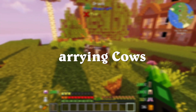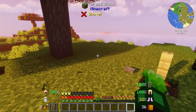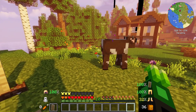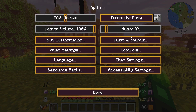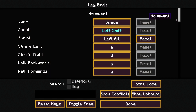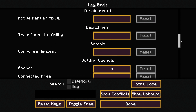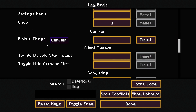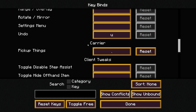The easiest way to get your cows into the trap is to use a mod called Carrier. It comes included with the Benchmark mod pack by default. You have to set your keybind for it — go into Options, Controls, Keybinds and scroll all the way down to the Carrier section. Set the 'pick up' keybind. By default it may be Shift, which can conflict with other mods in the pack, so make sure to update your keybind before using the mod.